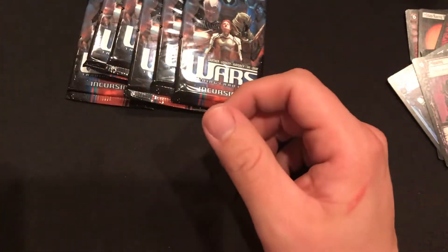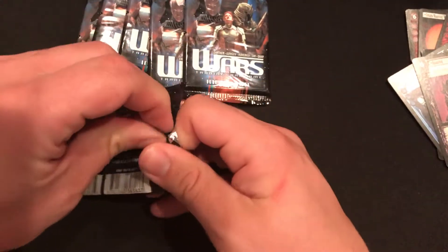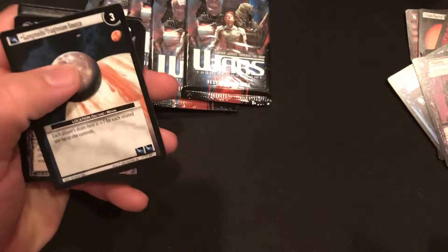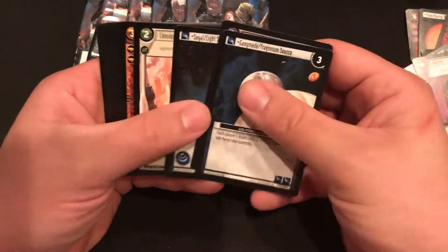There are five different factions in this game. You've got the Earthers — they're obviously the humans that are still on Earth. Then the Ganjans, who are the Martian people who have declared independence and changed the name of Mars to Ganjan.